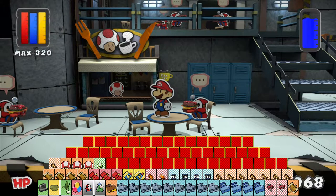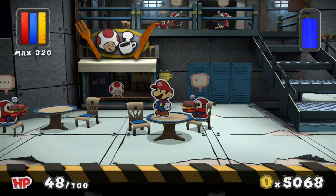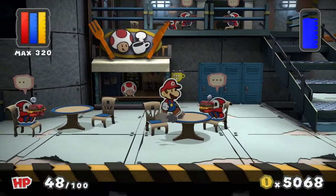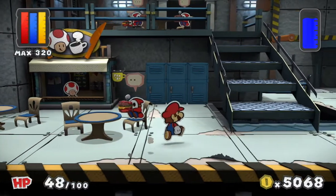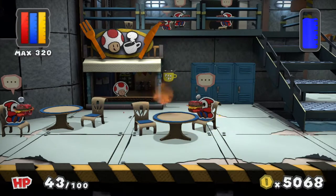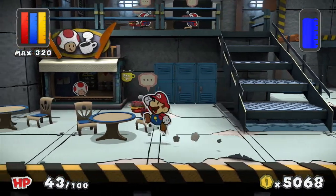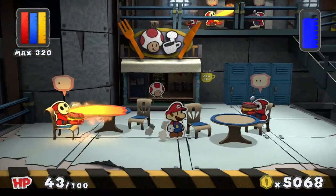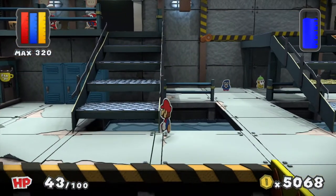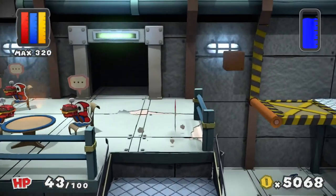Hey there everybody! Welcome back to Paper Mario Color Splash. This is Spiraling Helix. Last time we started infiltrating into Fort Cobalt to find the big blue paint star, and we ran into this cafe of fire-breathing Shy Guys and some special operatives. Well let's continue deeper into the facility.